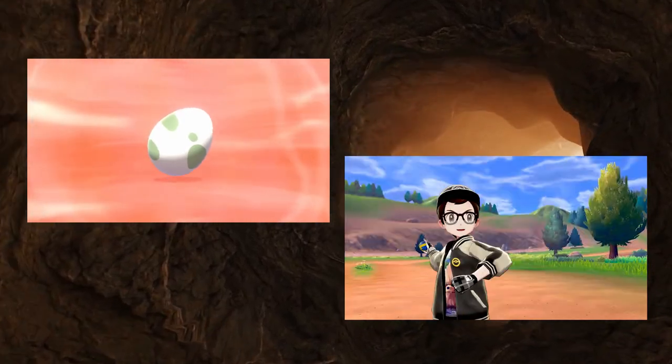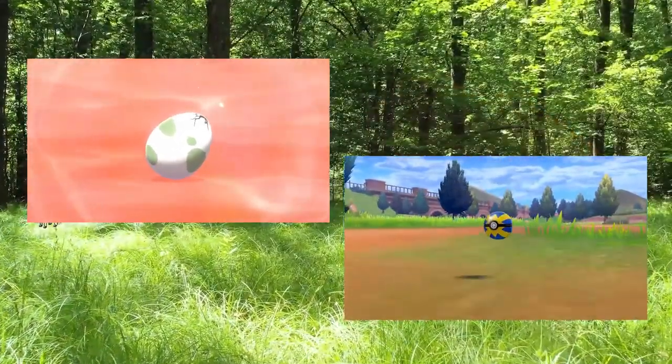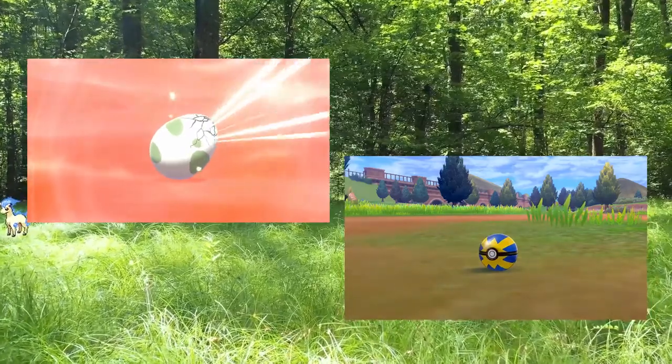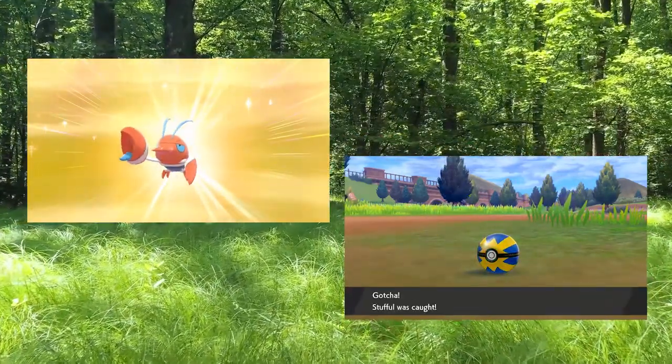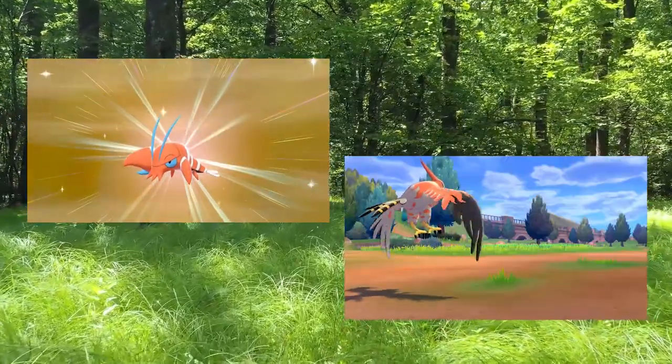When you capture a Pokemon in the wild or hatch one from an egg, unless there is some other game mechanic influencing how the dice rolls for the IVs, you will get a random combination from the 1 billion plus combinations that exist.